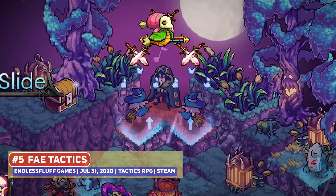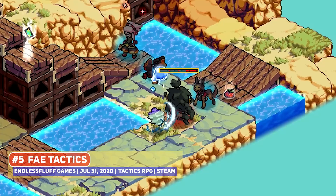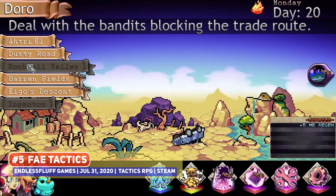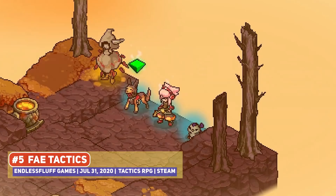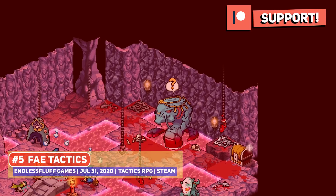Despite being a relatively new release, Fae Tactics has climbed to the top of the tactics game genre, being an excellent entry mechanically and of course aided by the pixel art. There's such a variety in the Fae creatures that you can summon, with elements like terrain, elevation, positioning, and elemental effects affecting the combat, making each battle feel great when things go according to plan. It has some interesting meta systems as well and is a no-brainer for fans of the genre.